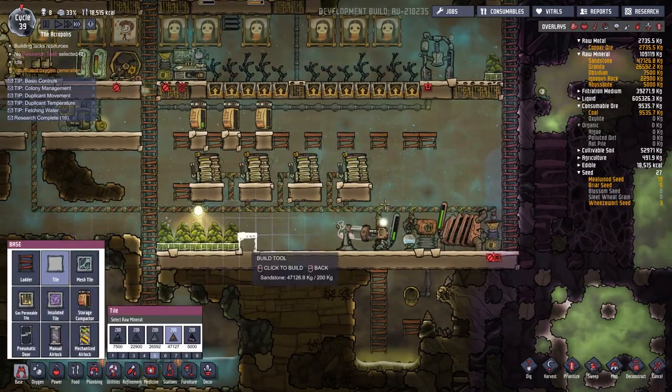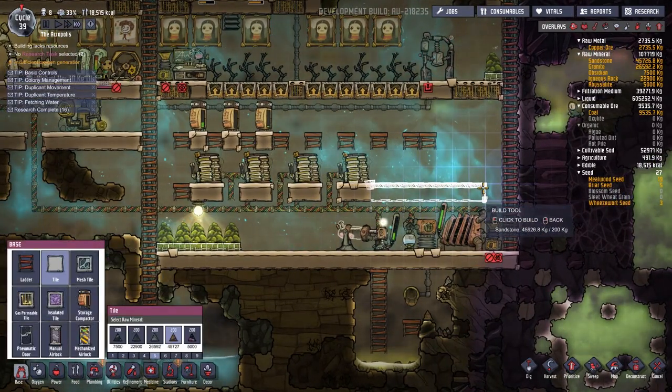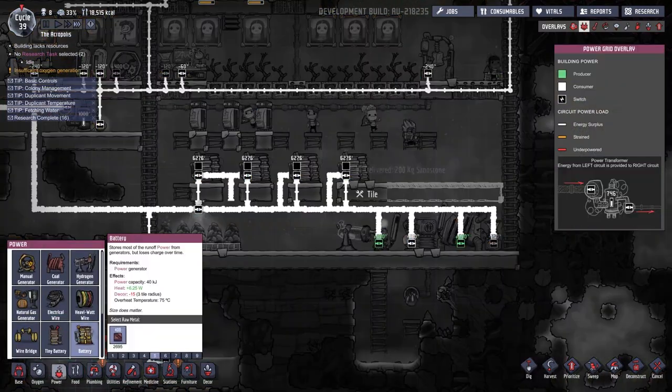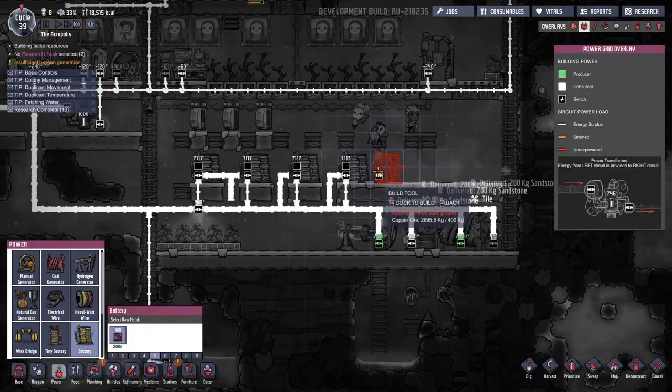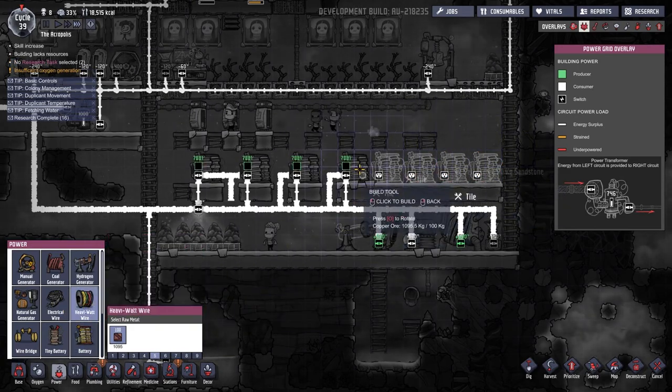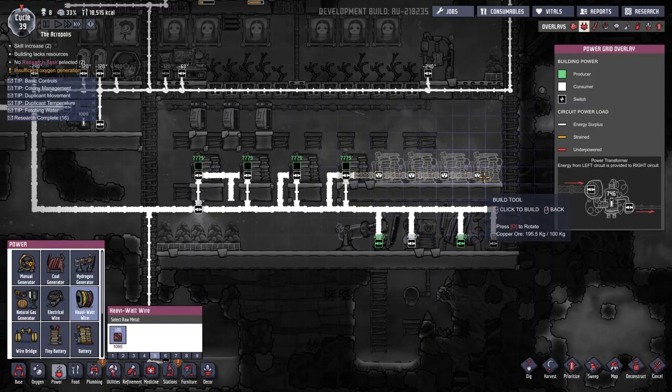We should actually make some more batteries. I have a few little projects I would like to get done right now, so let's queue up some more batteries and let the dupes go to work. Excellent — just enough room for them all to fit. We'll add in some heavy watt wire.